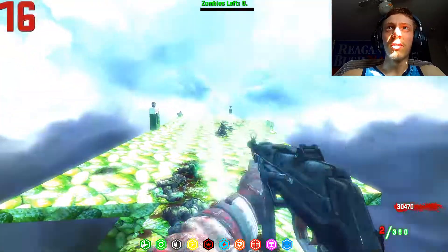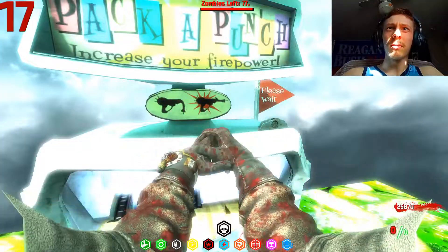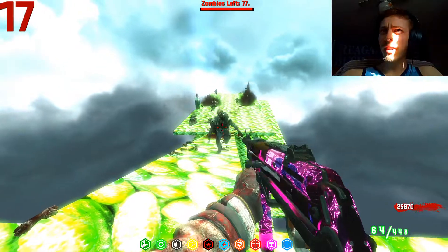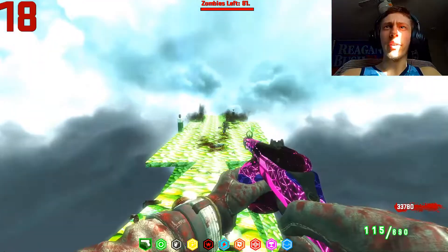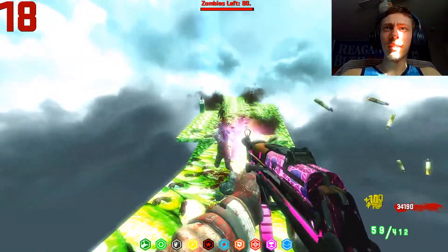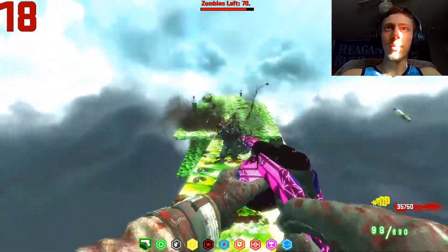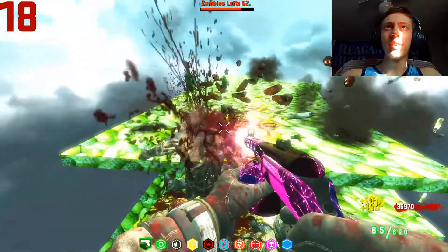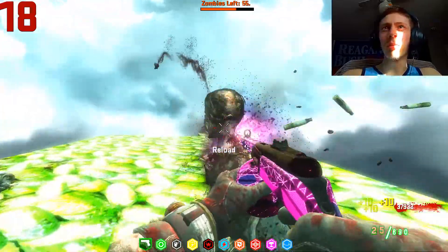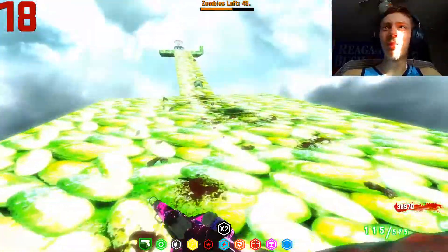I know synth wave is like a music genre, but you guys know what I'm talking about — those animations that are all pink and look cool, just like this. The PPSH has the drum mag as it is, and oh my god, this looks dope as hell. You literally could not find a better camo. This has got to be one of my favorites of all time in custom camos. One of the best — I really like this.